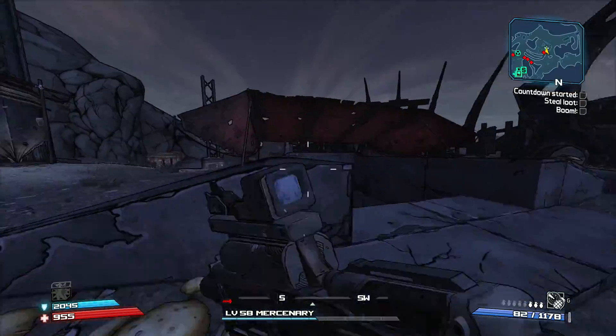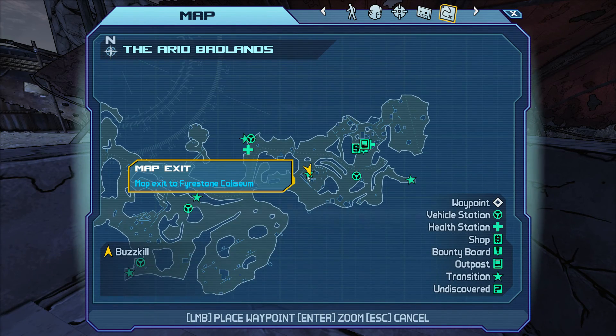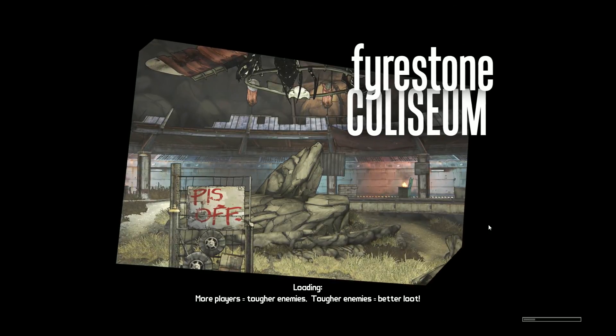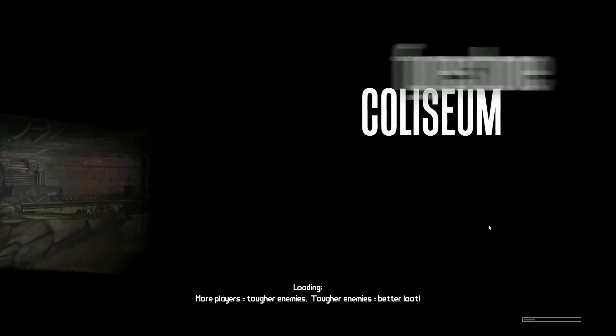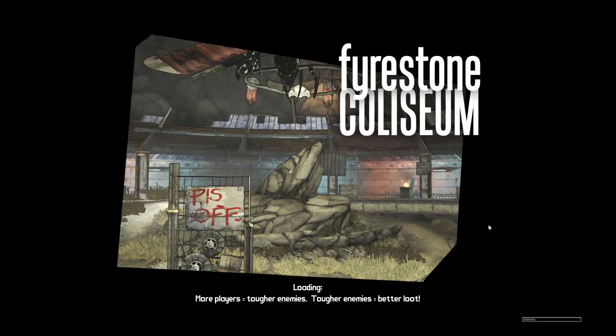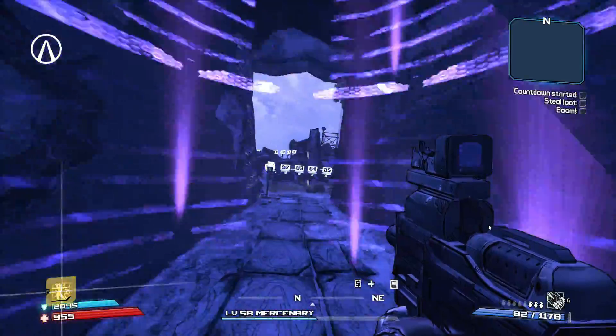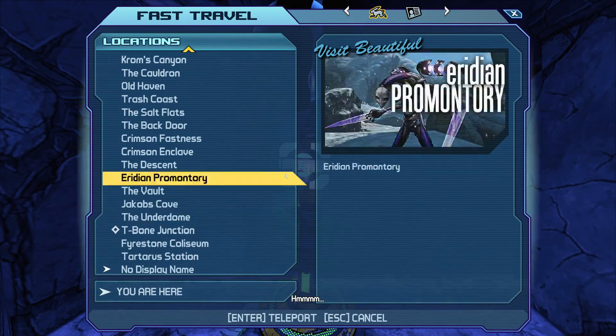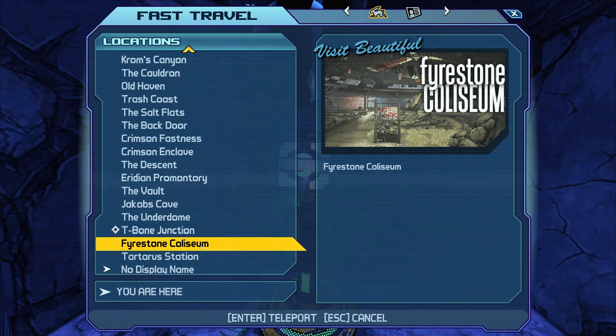Once you've replaced the arena, you can come to this arena right here, which is located in the Arid Badlands — that's where Firestone is. You're going to enter the Firestone Coliseum, and it will tell you that you're entering the Firestone Coliseum, but in fact you are not. Once you arrive here, you will receive the Firestone Coliseum fast travel point, so anytime you want you can go to Firestone Coliseum.